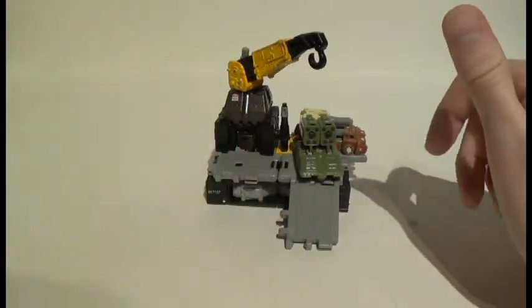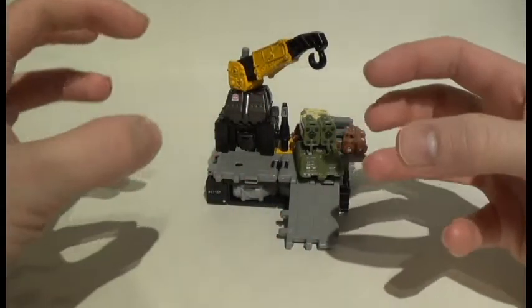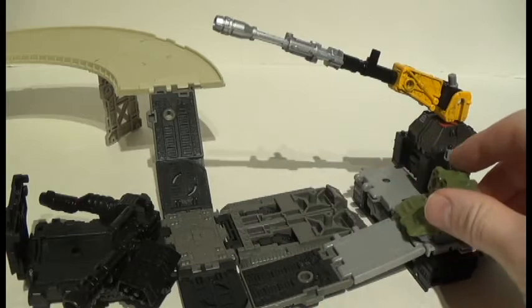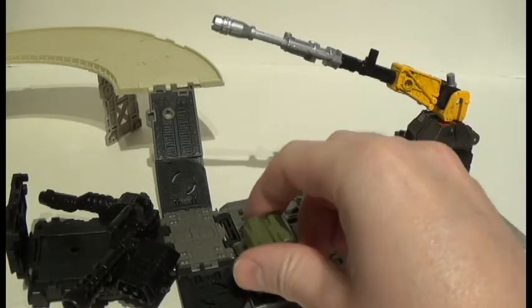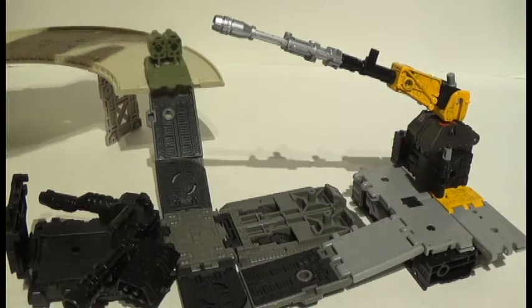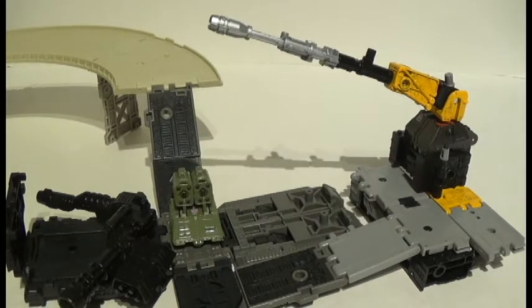What I love about the Earthrise figures is how they can actually interconnect and form slightly bigger bases, something essentially kind of like this. Because of how small these guys are, this forms like a really decent base for them to move around on and stuff. It worked really well — I'm actually surprised. Let's go ahead and take a look at Ironworks in a secondary base form.